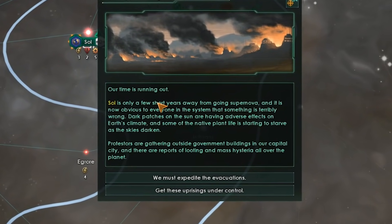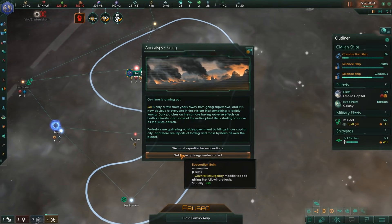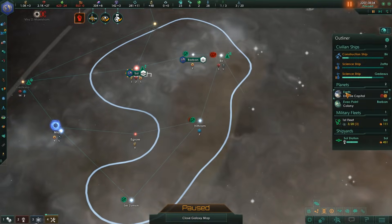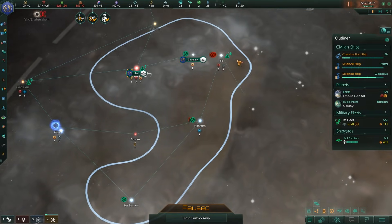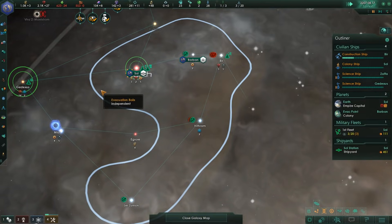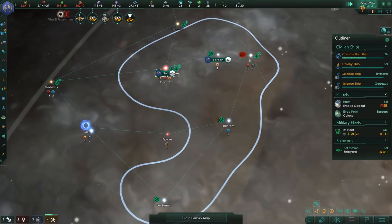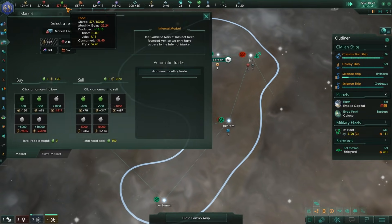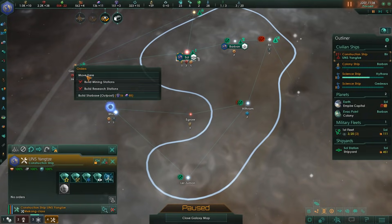Sol has only a few short years left before going supernova. Apparently protesters are gathering outside government buildings in our capital, and there are reports of mass looting and mass hysteria all over the planet. We can try to get uprisings under control or build more colony ships — we're not going to build more colony ships. Having a little bit more stability on our capital world would be good: 55% is more doable. We've got 304 alloys, so it's probably a good idea to start getting a starbase built in our new capital world.